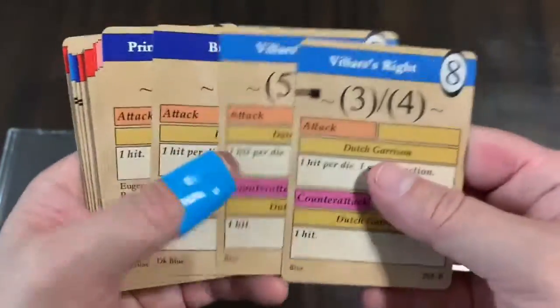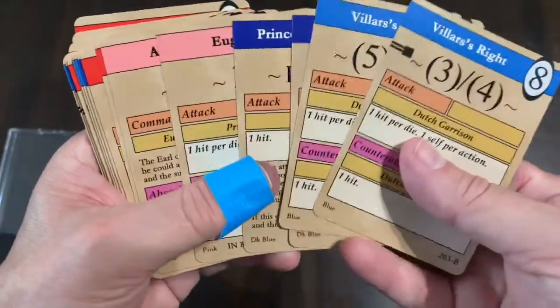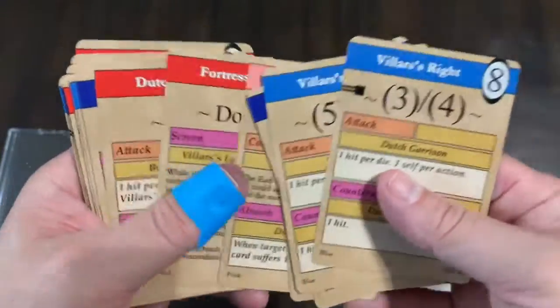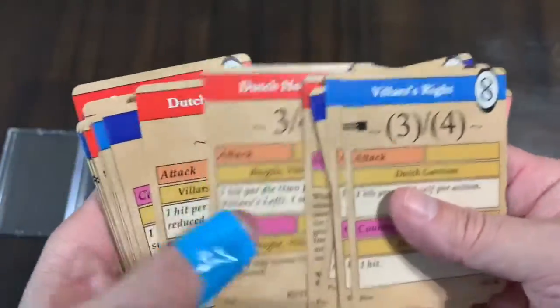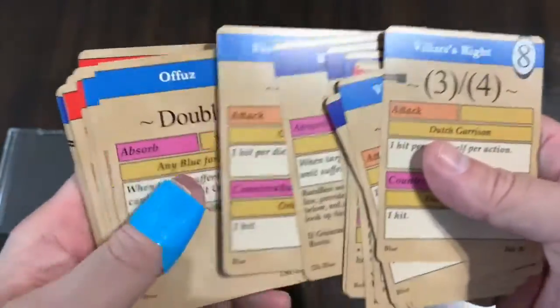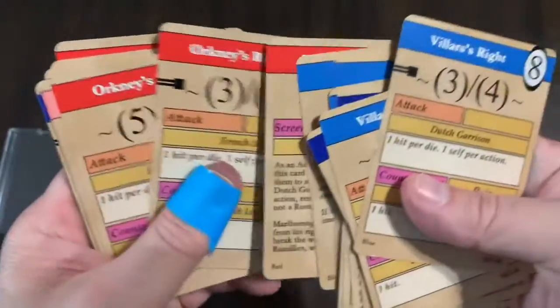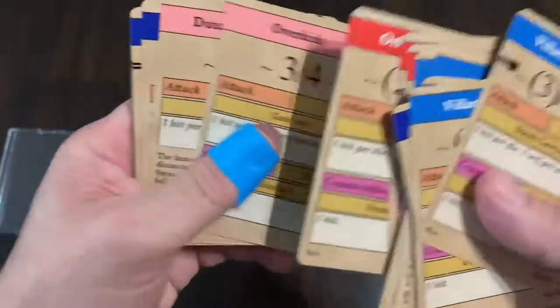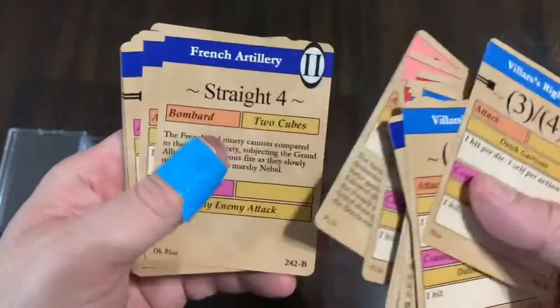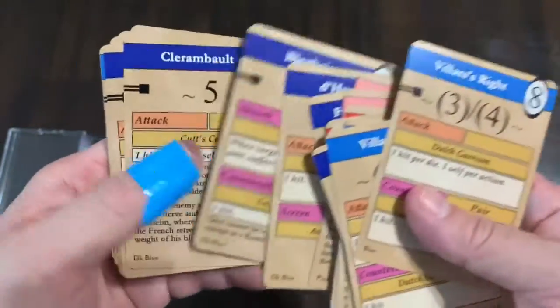The system is not overly complex, but it takes a couple plays to start to get a feel for how it plays. It's different than other war games, at least your standard hex-and-counter type war games. This is all cards — there's no map, it's just the cards, those sticks, and the dice.